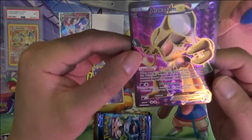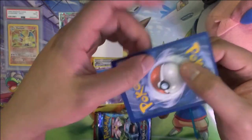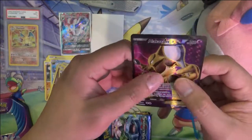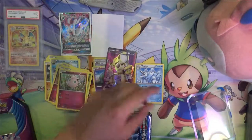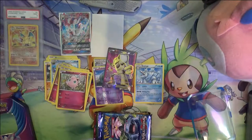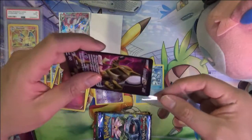And wow — Alakazam EX! That is very off-center, but it is a textured card which is pretty nice. Definitely got one great pull so far for this opening.